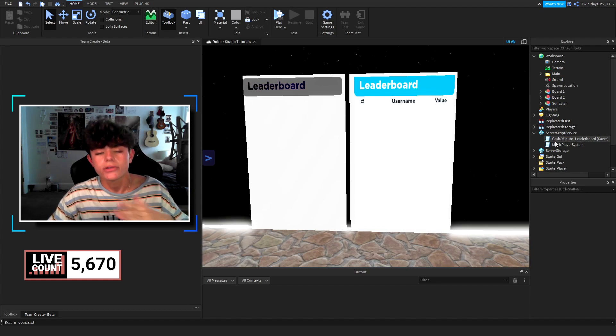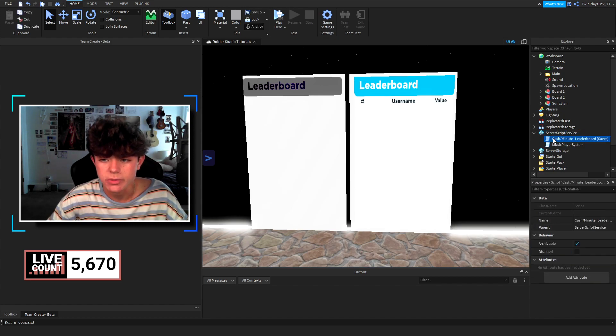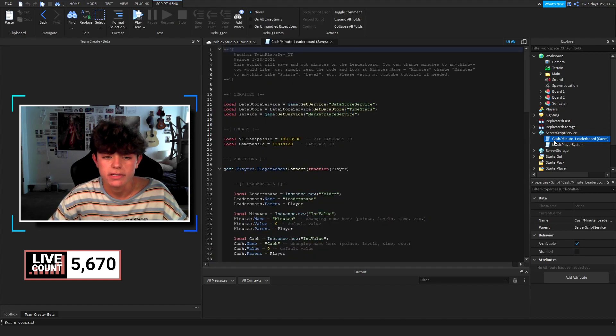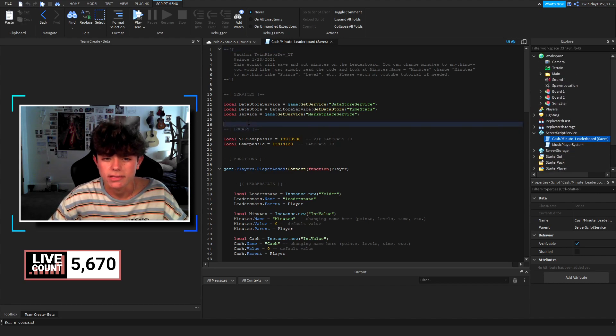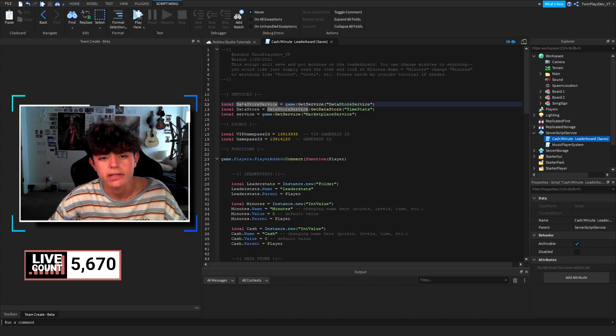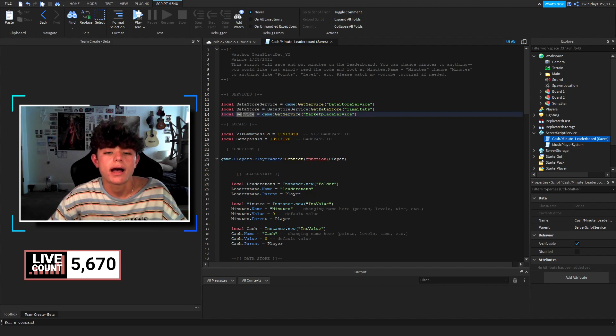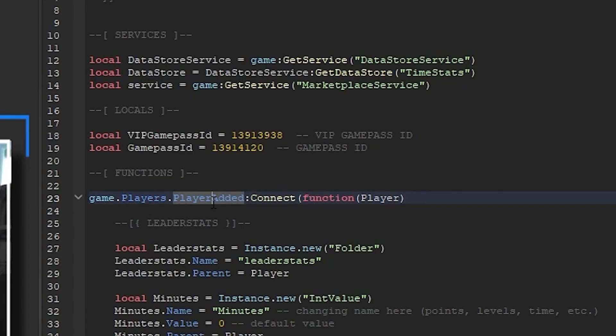There are two boards — you can grab one or the other, I'll name them in the description. We're going to go to the cash script. You're going to put it in Server Script Service, and the other ones you put in Workspace. Inside the script, we're grabbing the Data Store Service, data store, and Marketplace — we need those for game passes. We grab the data store for saving, and handle PlayerAdded and PlayerRemoving. There's a VIP game pass and a game pass ID field.